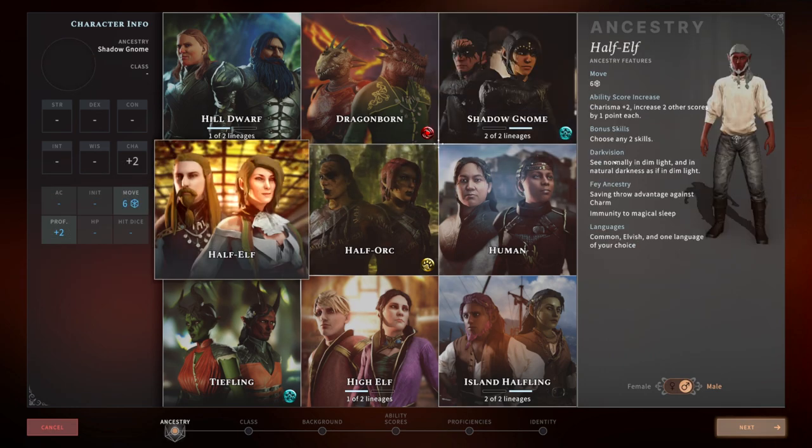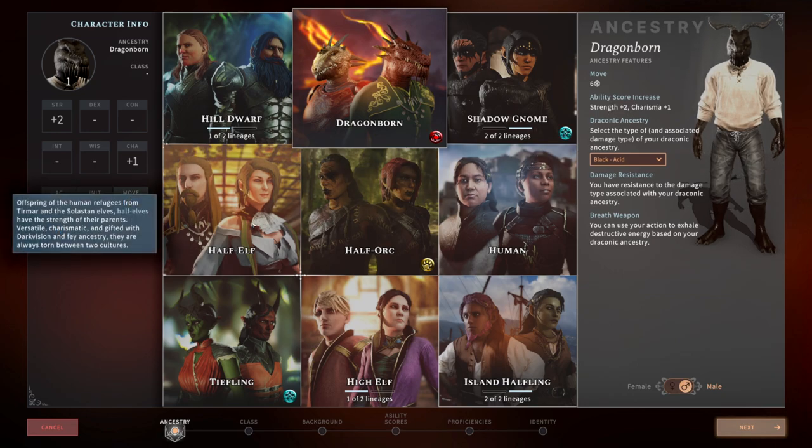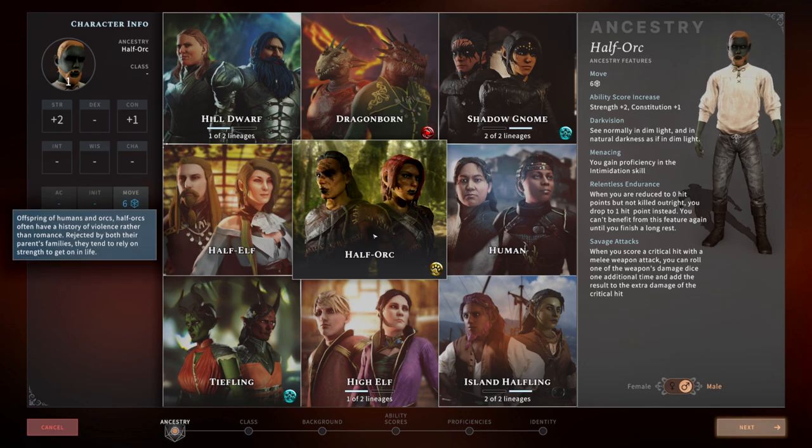You could also go a dex-based fighter with gnome. For Half-Elf, the two charisma makes them great for sorcerers, paladins, and warlocks. Same with Dragonborn because of the plus one charisma — you could go warlock, and the plus two strength could give you a great melee warlock with Pact of the Blade. For Half Orc, it's almost a must for a strength-based character who wants to do a lot of damage. I love playing Half Orc barbarians, fighters, and rangers. Even Half Orc rogues work well, though crits work better with a two-handed weapon so a hoodlum rogue could be fun.